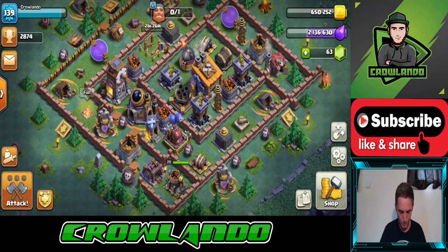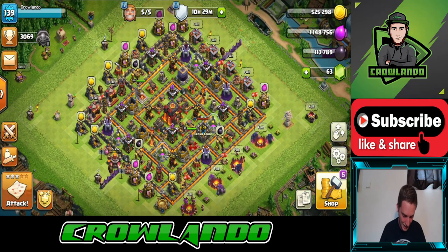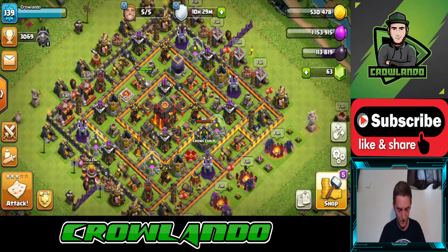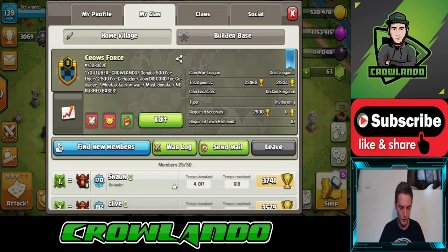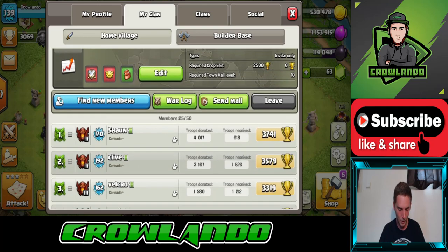They did 72% — it was close though. We're up to 5,700 on the reward, so that's not too bad. There's another one of my videos — should have another attack video coming soon. Thanks to everyone who subscribed so far, we've hit 6,550 and we're on the way to 7,000. If you're looking for a clan, come check us out — it's Crow's Force, a level 11 clan, 2,500 trophies to join and Town Hall 10 required.